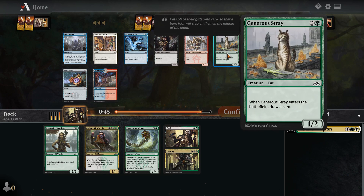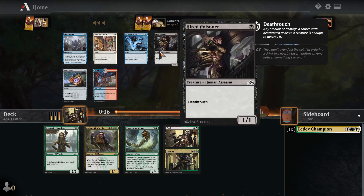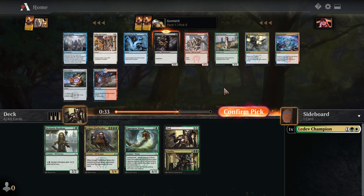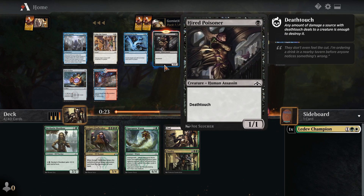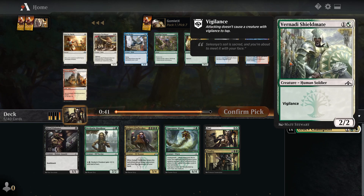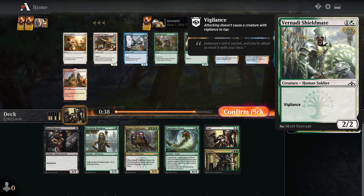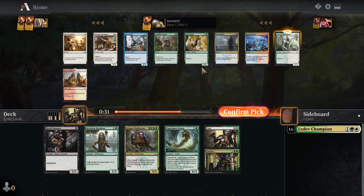Now we have Devkar and Dissident as our first early game creature, and it's one of the better ones in green — two mana for a 2/2, and for five mana you can give it plus two plus two until end of turn, allowing it to serve as a late game mana sink as well. The other options are Selesnya Guildgate, which would help splash Ledev Champion, and Sprouting Renewal for main-deckable artifact or enchantment removal. But I kind of just like Devkar and Dissident here to make sure we get some two-drops.